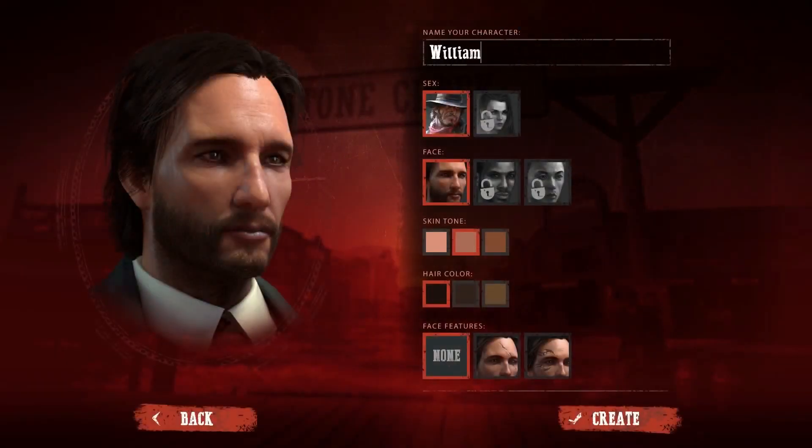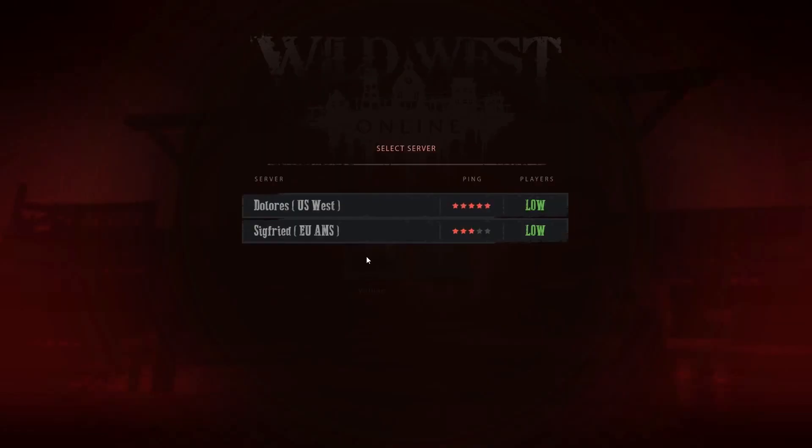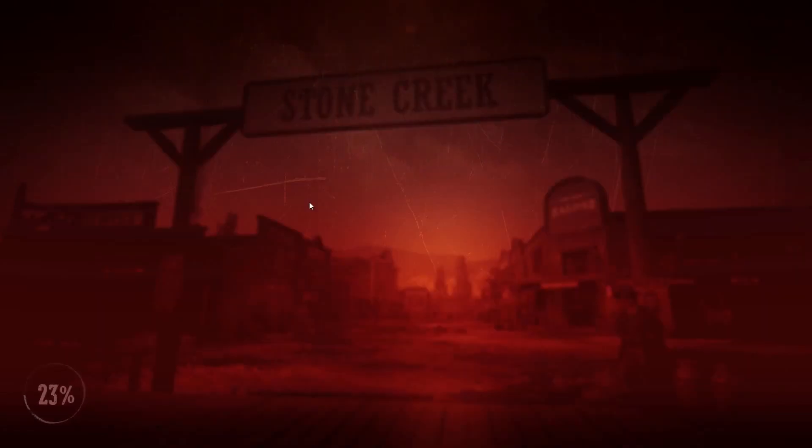We'll start with a quick look at the character creation screen, where you can choose your gender, color, and other elements to customize your look. When you join the game for the first time, you'll spawn at the train station in one of the towns — in this case, it's Stone Creek.